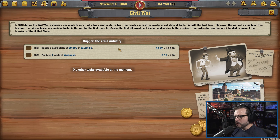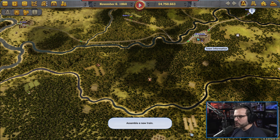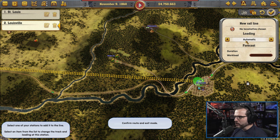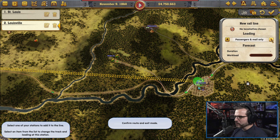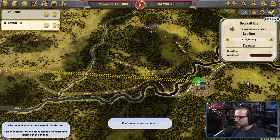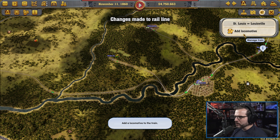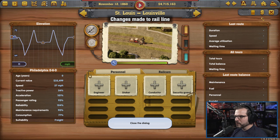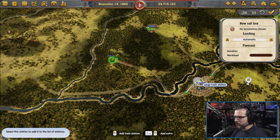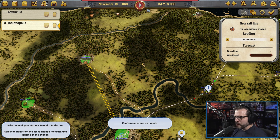The very next thing we needed to do was to reach populations — we do need to get some general materials going around. So let's get quite a few trains going up here. We need to get a train from St. Louis to Louisville — we're actually going to have this one be automatic for right now. We'll do freight only. It's going to be fine — the freight train. And then you're going to go from Louisville to Indianapolis, freight only for now.